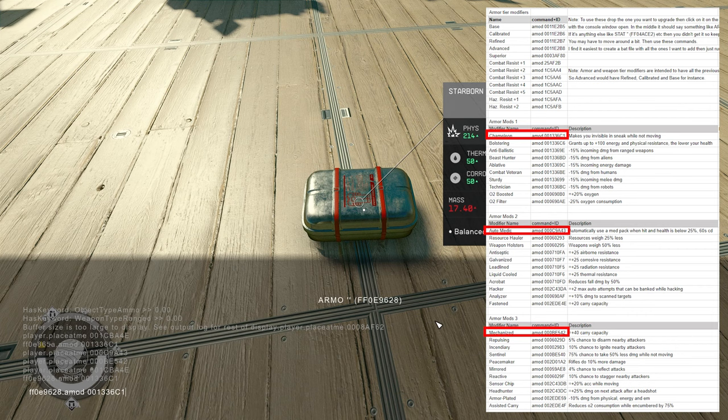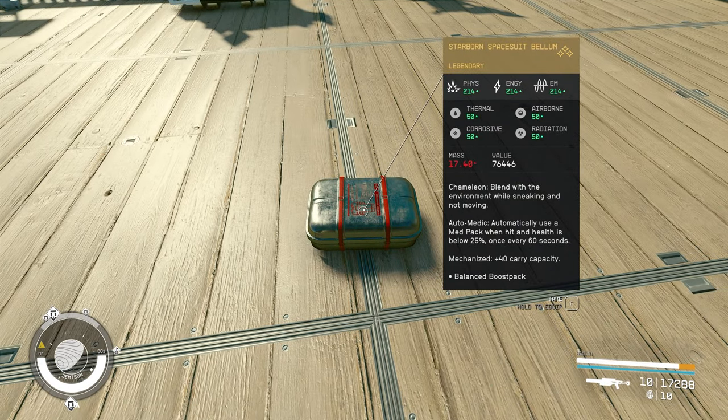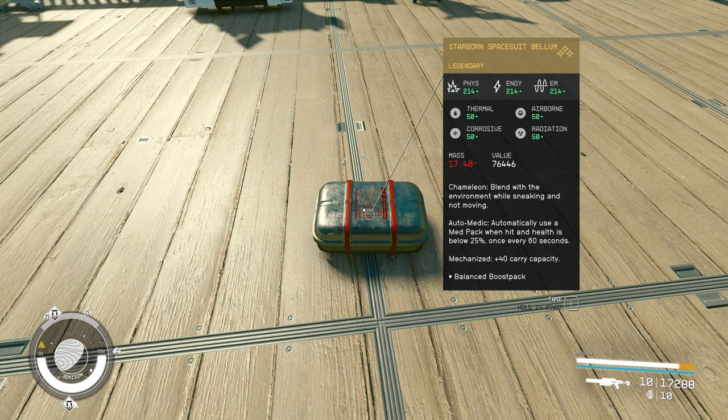So what I'm doing now is hitting the up arrow key — doing that will bring up the previous command that I typed. If you keep going up, it will bring more of the history of your previous commands. I'll bring up the previous command again, delete the ID at the back, and replace it with the ID of the second group of perks. I'm going to use the top one, which is Automatic. We paste it and hit enter. Then we do one more time for the last perk, which is Mechanized — plus 40% carry capacity. We paste it and hit enter. Now we can exit. The suit is now a Starborn legendary suit with all three perks added: Chameleon, Automatic, and Mechanized.